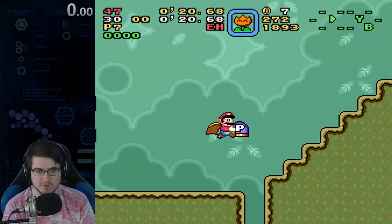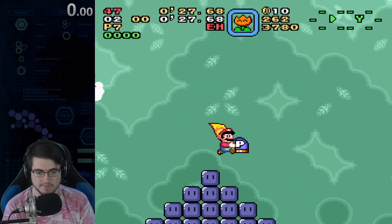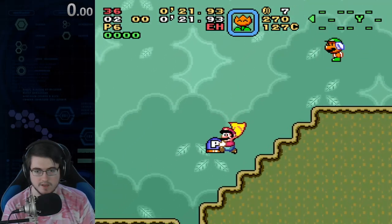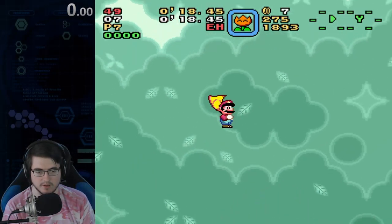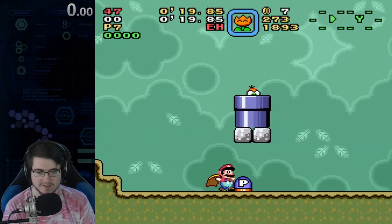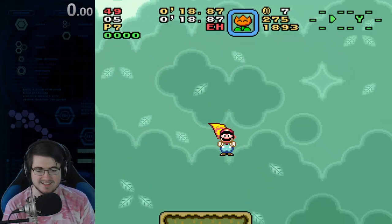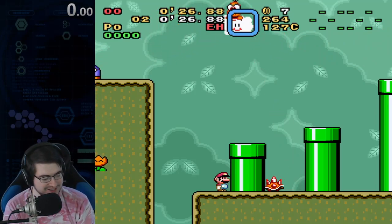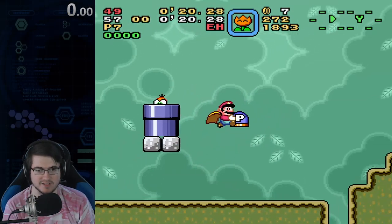So now instead, I grab this P-Switch, fly up this way, grab that coin, tap, tap to grab that last coin. It's important that when you grab the P-Switch, you immediately jump to kill some of your flight meter — because if you wait too long, this will happen. I struggled so hard to come up with a strat for this, and even this strat has problems. I don't know why this level is just laid out in such an evil way.